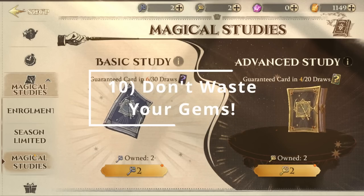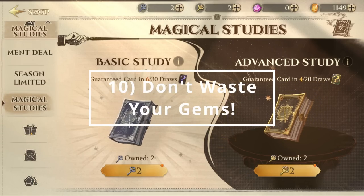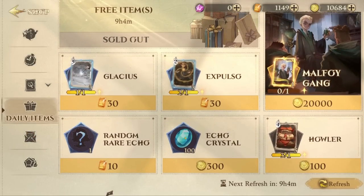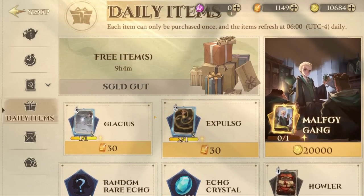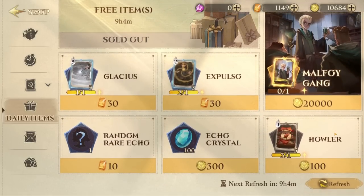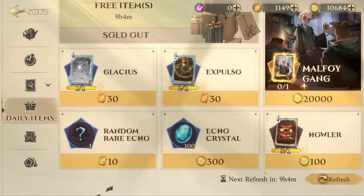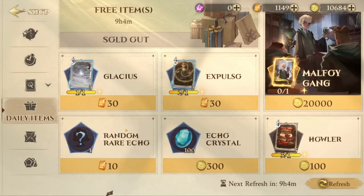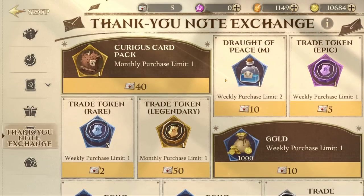And number ten: don't waste your gems. Gems are very, very valuable — be careful with where you spend them. Do not spend them on keys, first of all, as that is an incredibly poor value. Even though keys let you open packs of cards, it is just not a good value to spend your gems there. If you're really focusing on being a free-to-play only player, I would recommend only buying cards that you play a lot. And if you just started playing the game, you probably don't even know which cards you're going to play a lot yet, so it certainly makes sense to save those gems.